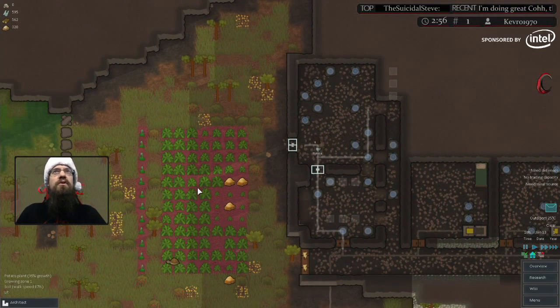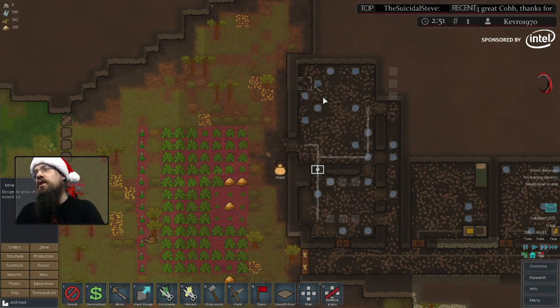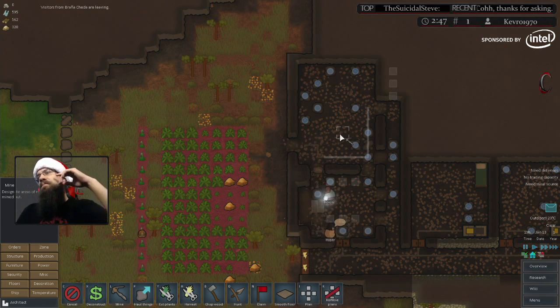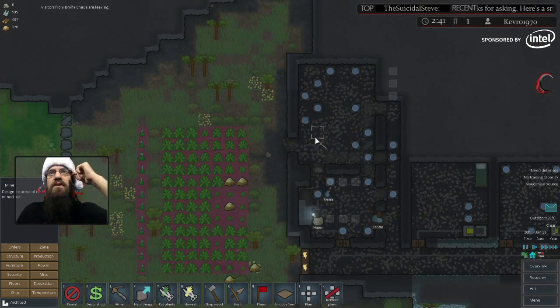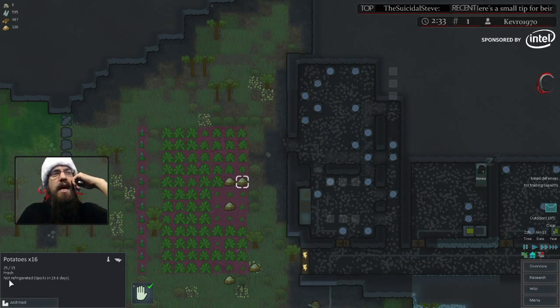This area here is going to be our food storage. Recently they added in temperature, and what temperature does is it influences a ton of variables, including how long food takes to spoil. So if you mouse over food, you can see down here it actually says 'not refrigerated, spoils in 30 days.'